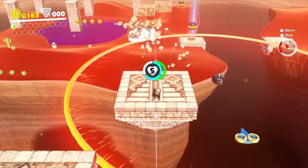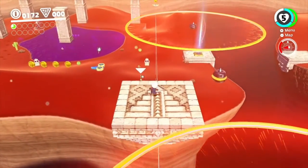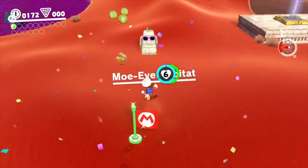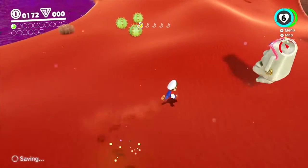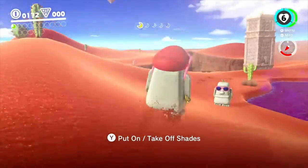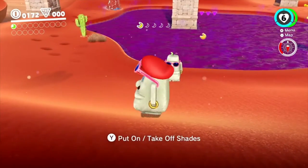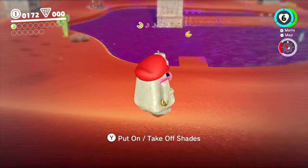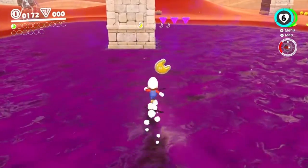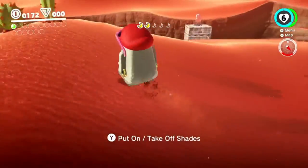We could put Cappy through those little arrow things and they can set off these laser beam machines. That was kind of a mistake on my part, but we got a new capture. These guys are called Moais — it's right there. We just collected a piece of a power moon. These guys — it says put on or take off shades, and you're like, oh, that's kind of weird, like all you can do is put on sunglasses. But it actually reveals secret platforms. So right over here, if we walk here, we can just walk over it, because there's actually a platform there that we just can't see with the normal human eye.